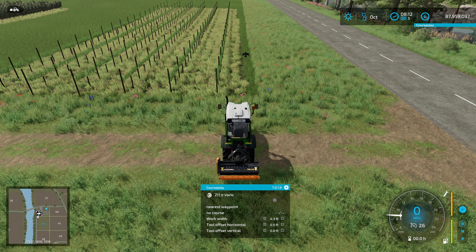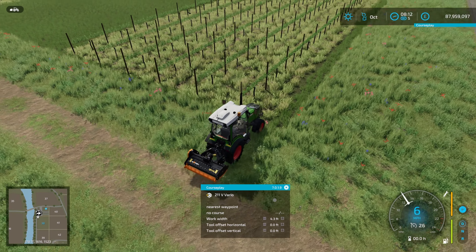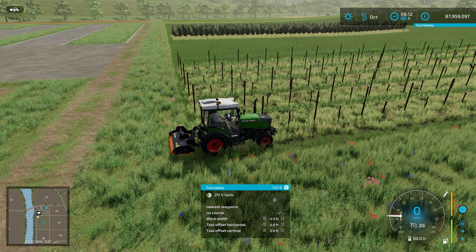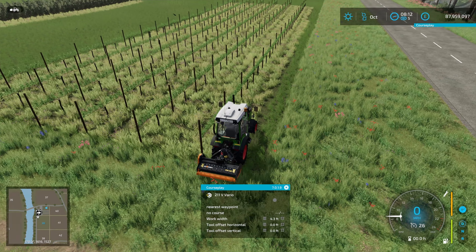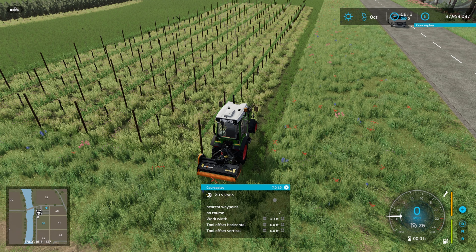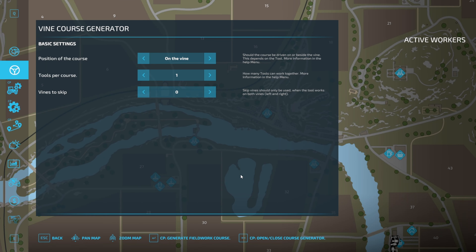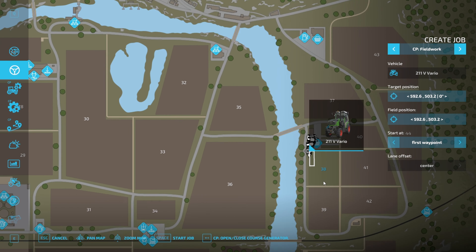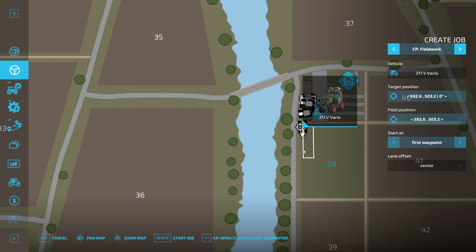The best way of setting this up is to actually park into your vineyard or olive grove. That way Courseplay automatically picks up that you're in what it classes as the field. So if we click on 'no course' on the mini HUD, that brings up our course generator, and you can see that Courseplay has picked up that this is our vineyard.